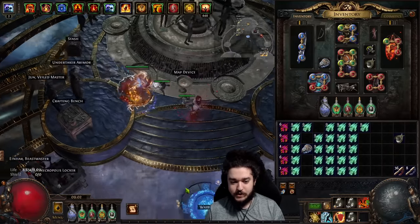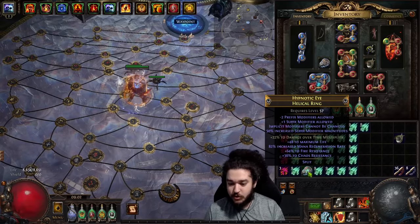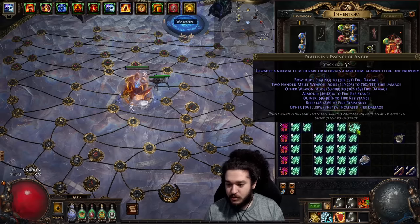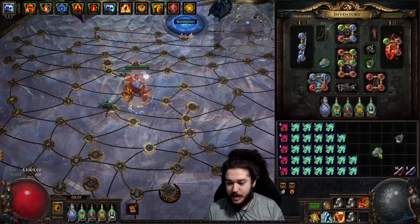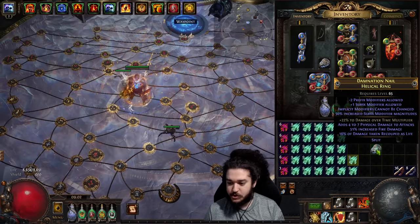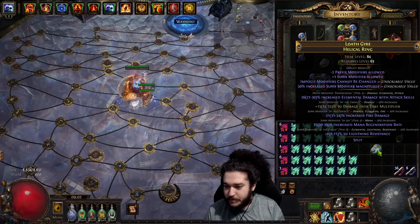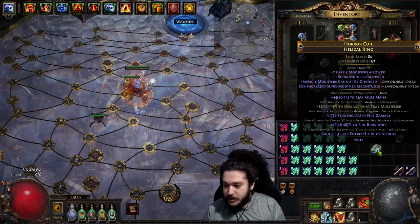I'm not going to fully craft this since it takes a while — I'll just explain outcomes. There's a 51% fire damage roll here. We're going to get the guaranteed fire roll every single time because that's what the anger essences do, so let's keep clicking. What did we hit? Fire damage — so nothing really good. I hit a mana roll, we don't really care about that.